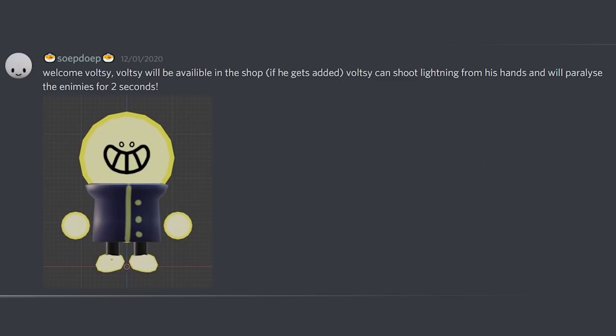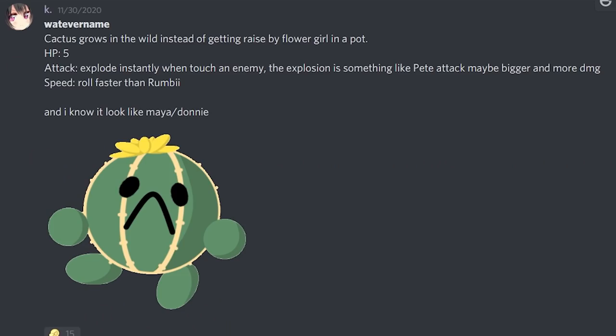Next up from Soup Dupe, we have Voltsy. Voltsy will be available in the shop if added, and can shoot lightning from his hand to paralyze enemies for two seconds. I picked this to talk about what makes a good buddy suggestion. The design is there and I really hope we'll use it on something else, but mechanically he really just feels like a lightning character, and I don't think I want to add paralyze to the game just yet. Two seconds is a really long time and would be overpowered. Maybe a skin or background character rather than a full buddy, because the mechanics need a major overhaul to work.